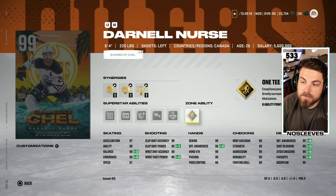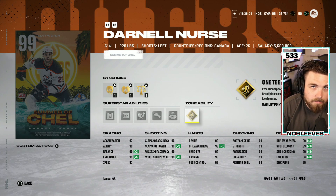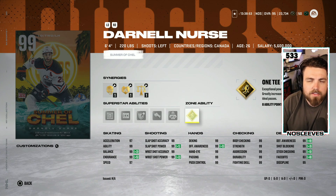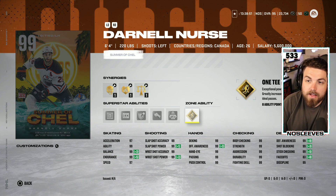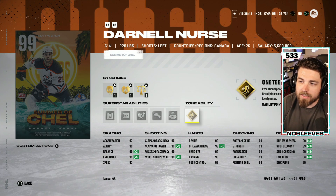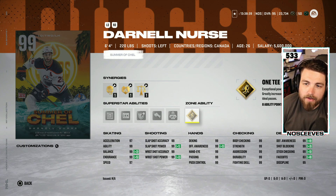This Darnell Nurse card specifically has all the premier abilities you want in a defenseman. He's also left-handed, so among the more popular left-handed defensemen already out — Victor Hedman, Zdeno Chara, Coburn — it's going to be tough to replace. Nurse won't pass Chara or Hedman in my rankings. Nonetheless, if you don't have any of those guys, this is a phenomenal card — six-foot-four, 220, 99 everything, with some of the best abilities including Gold 1T.